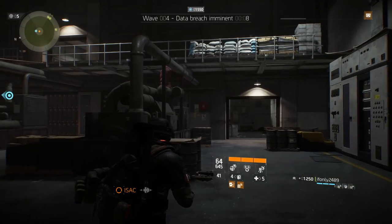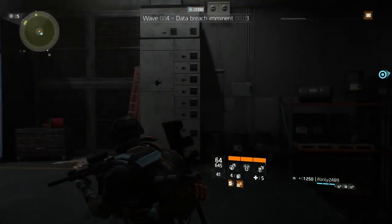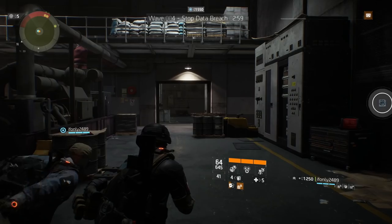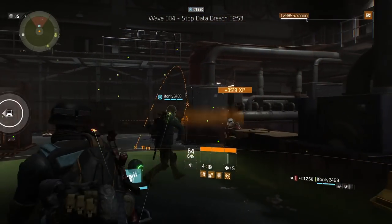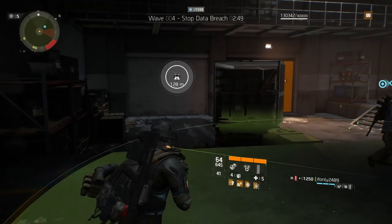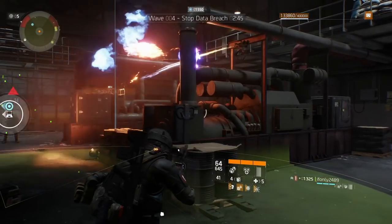Once you complete wave 3, wave 4 will pop up and it's going to say data breach imminent. That means there will be a computer you need to secure. How far that computer is really depends — it's totally random. The closest computer will take you about 15 seconds to get to. The furthest one away will take you about 40 to 45 seconds. I recommend if you get one of the further distance computers, leave with 45 seconds. If it's really close, you only need about 15 seconds to get there.